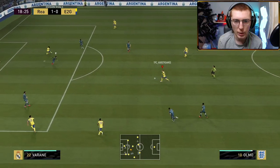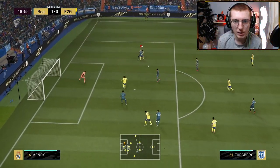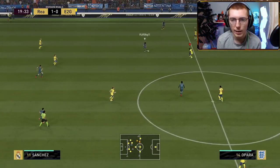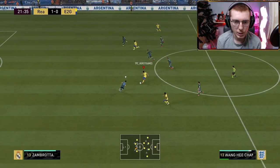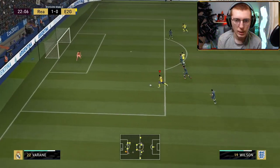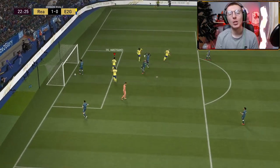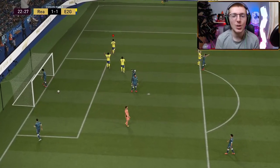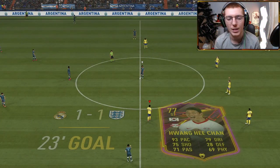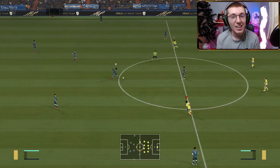Wilson done really well to win the ball. Olmo plays out wide to Forsberg. Hee Chan makes a good run into the middle, Wilson sweats it in — that's what you get! He paused it again when he went 1-0 up — trying to get under my skin and get me to leave, but that ain't going to happen. We're level, 1-1.